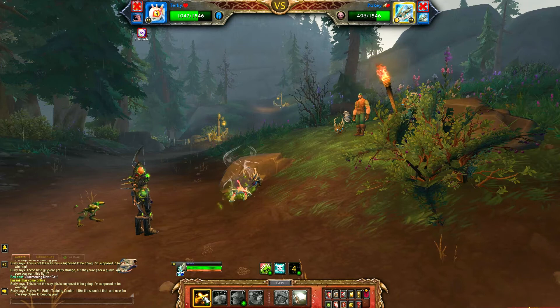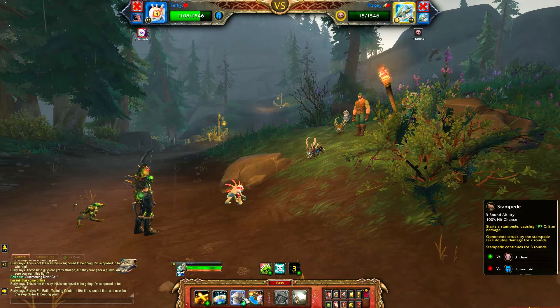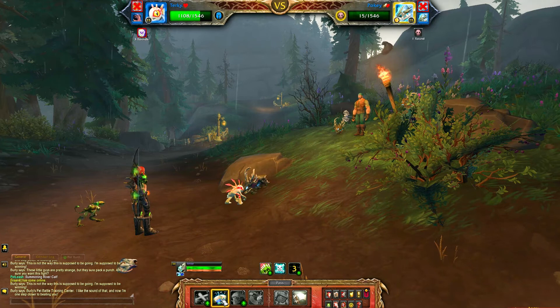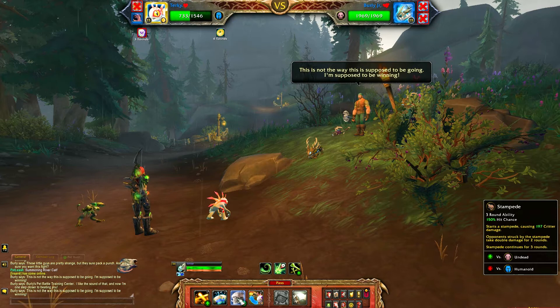When your Hopling dies, bring Turkey in and use Flank. During Pokey's undead round, we're going to want to use Lucky Dance. As soon as the next pet comes in, we're going to Stampede.